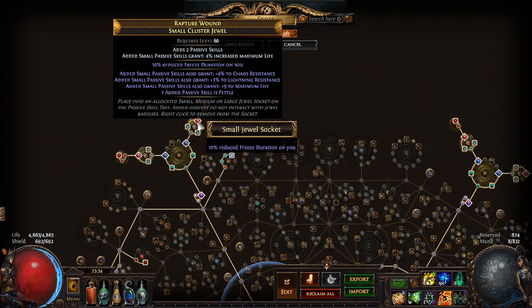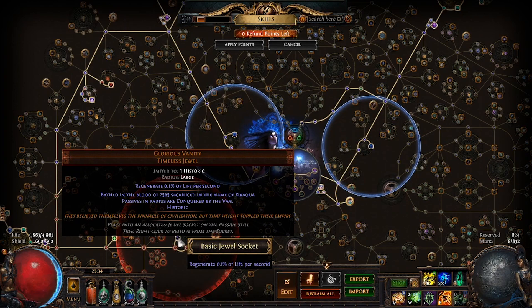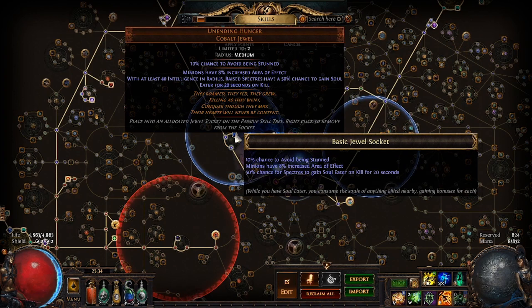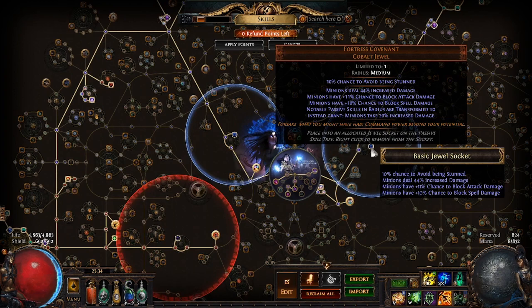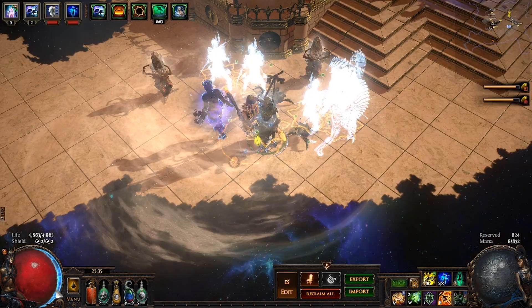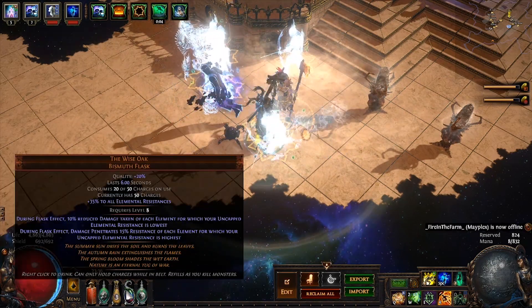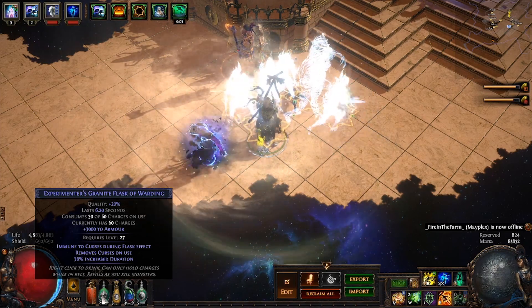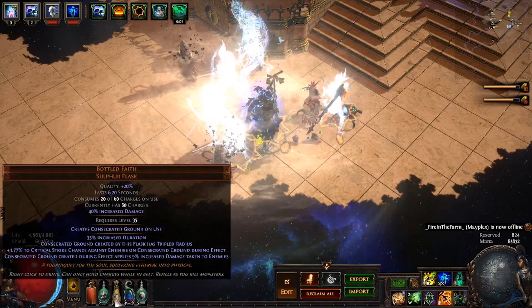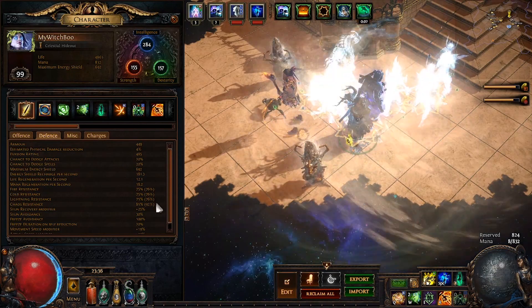We are also using 3 unique jewels for this build. In order of importance: Unending Hunger, Glorious Vanity, and Fortress Covenant. Unending Hunger is a great boost in DPS and is the first jewel you should get after getting 1 or 2 sets of cluster jewels. Glorious Vanity with Zekhayal is a great boost in survivability, and Fortress Covenant is a great ~40% DPS increase to minions. For our flasks, we are using Seething Divine of Staunching, a Granite Flask of Warding, a Basalt Flask of Grounding, Bottled Faith, and Wise Oak. We are using Granite plus Basalt to mitigate physical damage and make the most of our 75% attack block chance. We are using Bottled Faith as a nice DPS boost while using Wise Oak to mitigate elemental damage — I made it a point to have all my elemental resists maxed out at the same number.